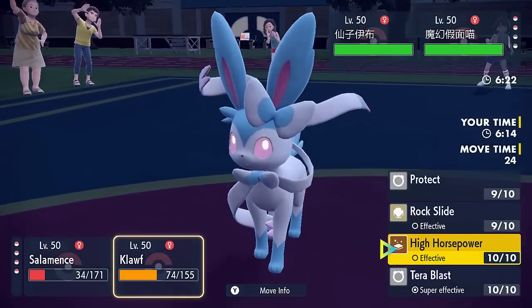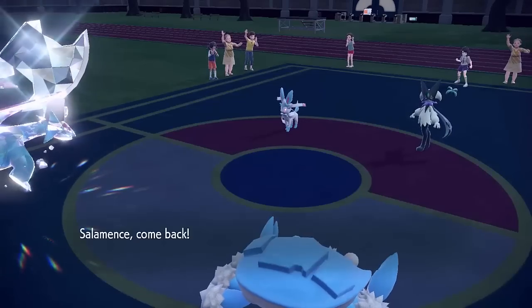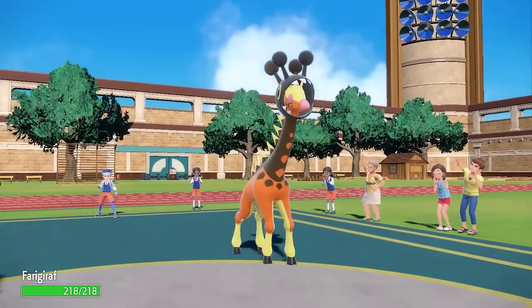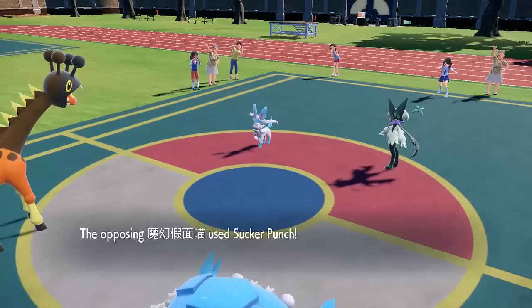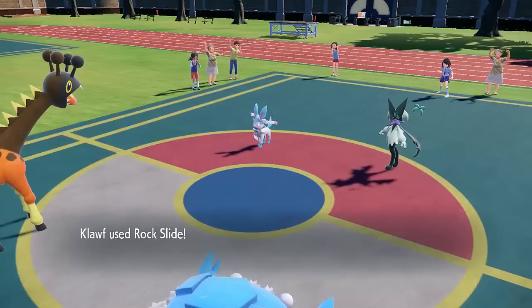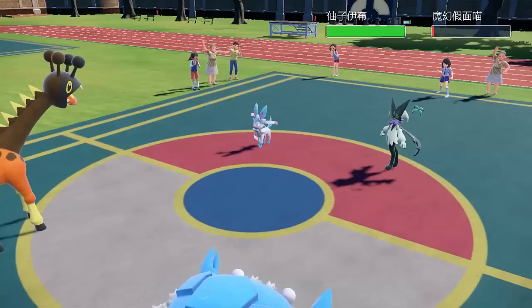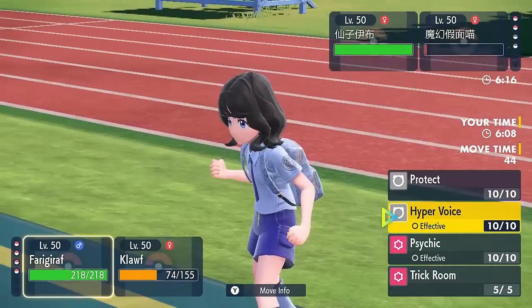The issue is that Meow Skorada does have priority moves, so I find the play of switching into Farigiraf because it has the Armor Tail ability which prevents your Pokemon from being affected by priority moves. That means that because Klorf at plus one speed will outspeed Meow Skorada, I can definitely get an attack off. I went for Rock Slide though and that can miss, so there's a bit of luck involved. But the opponent doesn't predict the Armor Tail - they protect the Sylveon - so it won't be getting any attack off this turn.